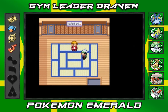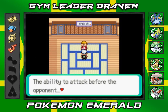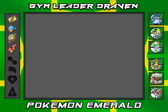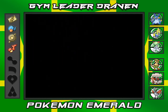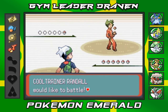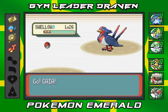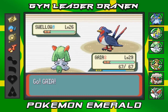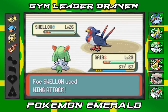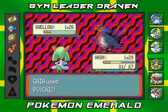The ability to attack before the opponent puts me at a great advantage. Here we go, first battle against Randall — he's coming out with his Swellow, pretty fast Pokemon. I'm starting off with Gaia just because I want to evolve them. We're gonna go with Psychic, but unfortunately he goes with Wing Attack and that takes a lot.